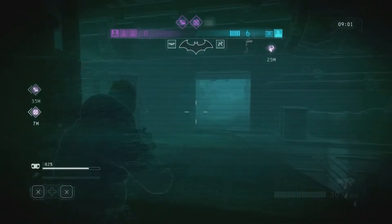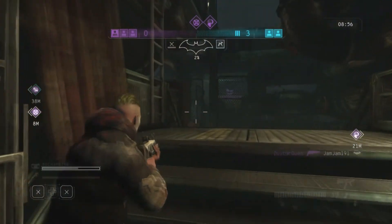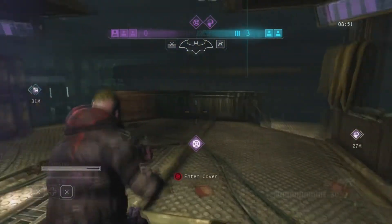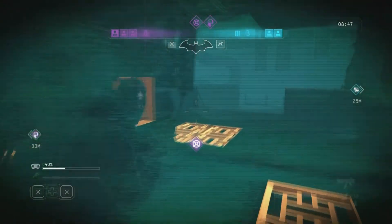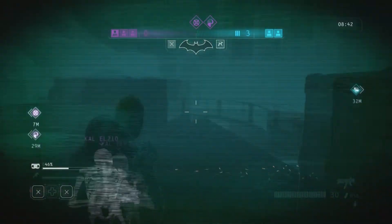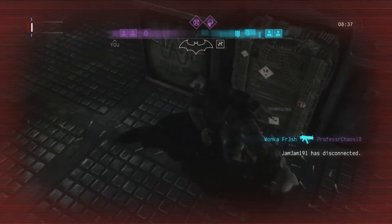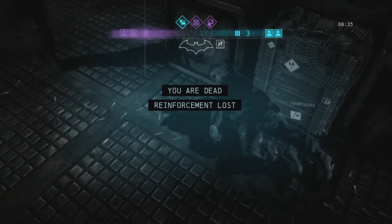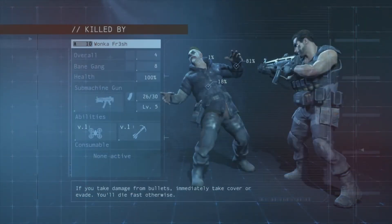We've got no reinforcements left on our team. If you have no reinforcements left and you manage to kill a hero, the people that are dead on your team will come back — and that's also an achievement. But if there are no reinforcements left, like I am dead right there, I don't come back at all.